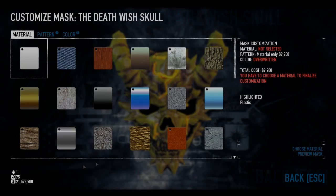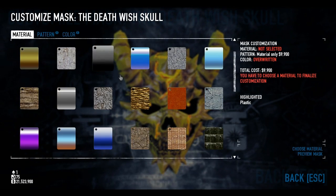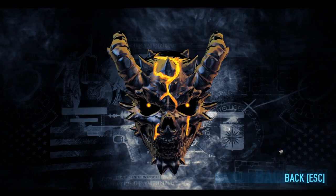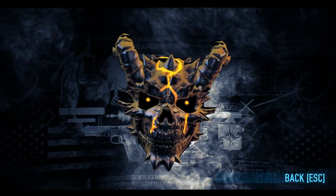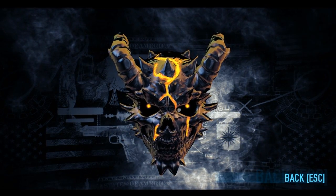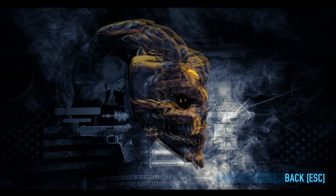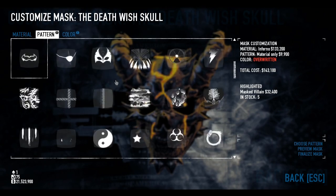So let's go to customizing this mask in the way that I chose to — going for a sort of Spartan feel. The material I chose is Inferno. Let's have a look at this mask with Inferno alone. Suits it, I would say. It goes very well with the molten lava we've got running down here, and just overall keeps the theme of the mask perfect. I really don't like straying from the natural color of the mask.